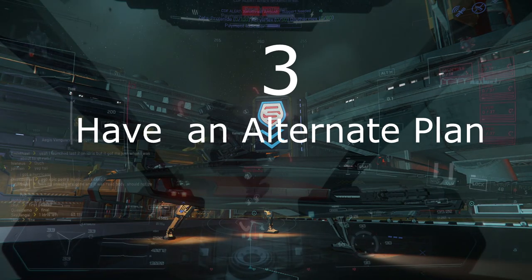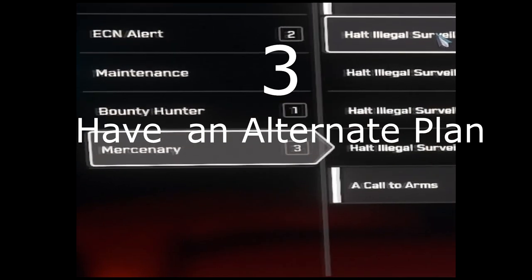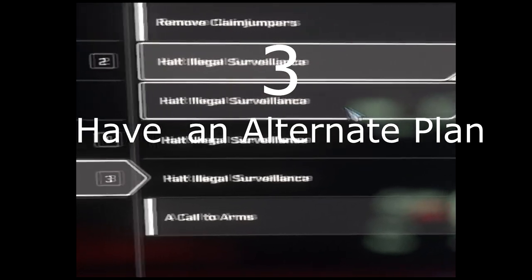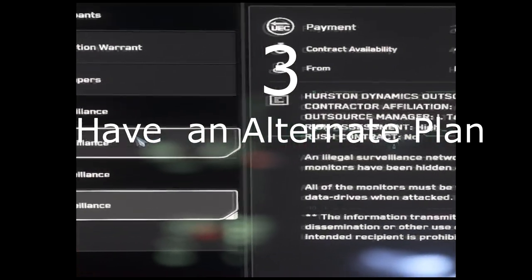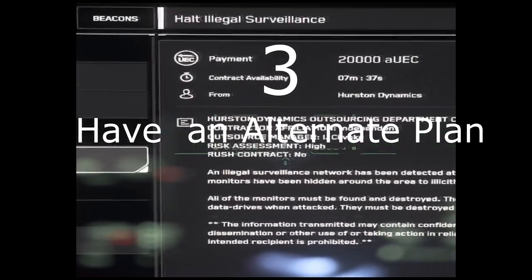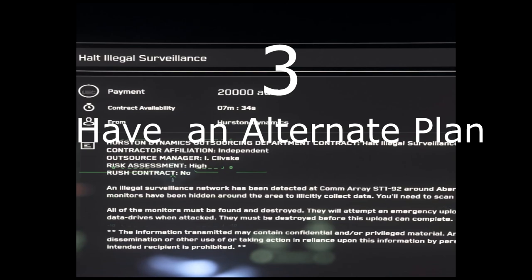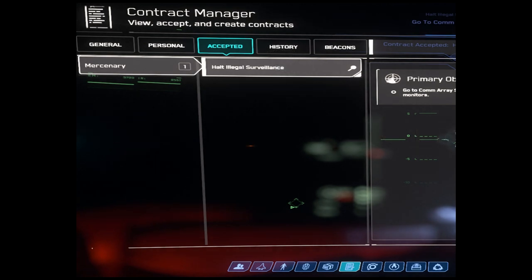Step 3: Have an alternate plan. Let's say you have thought those Halt Illegal Surveillance missions pay well and don't have a lot of upfront requirements, so you'll just jump in and start grabbing a bunch of those. Good — except that you are likely not going to be the only person on the server with that idea. Finding an illegal surveillance mission might be as hard as getting a new 3090 graphics card at list price. So you need to have a plan B. Always have a plan B.